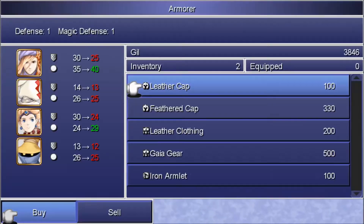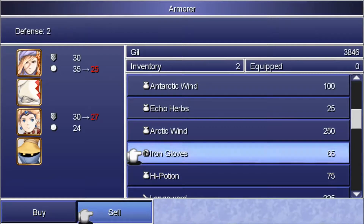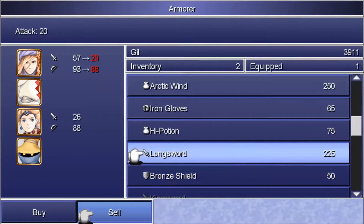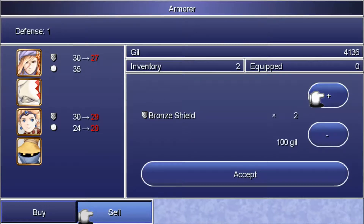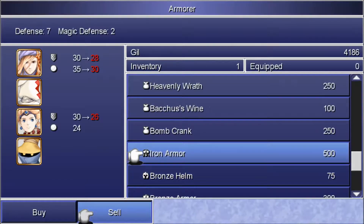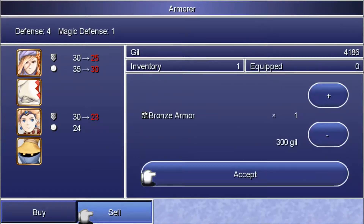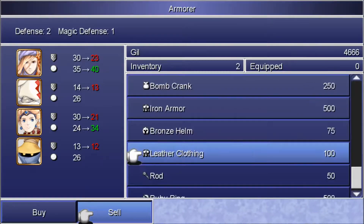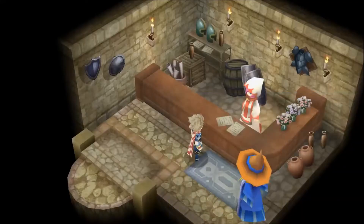Let's sell stuff — we don't need Iron Gloves. Let's keep one just in case we bump into someone. We have two, so let's sell one. Bronze Shield — we have two, sell one. King Sword — we can't sell it. Bronze Helm, only one, keep it. Bronze Armor — we won't need it, we have the iron one. No need for Staff, Leather Cap, Robe. We'll keep the Ruby Ring.